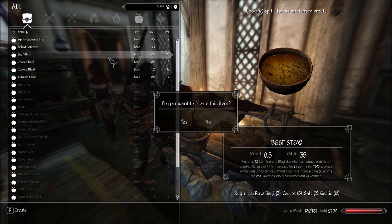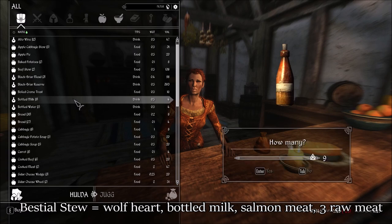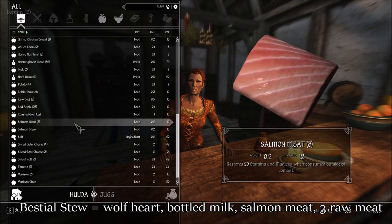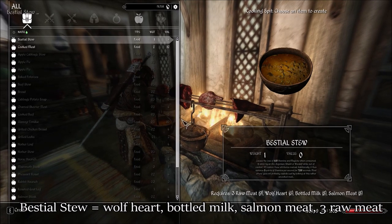If you play one of the beast races, you can eat Beastial Stew instead of vegetable soup. Beastial Stew gives you three stamina regen per second as opposed to one. For this reason, Orcs are typically the best choice for two-hand heavy armor builds because the extra stamina regen alleviates a lot of the early game problems that heavy armor characters will be facing.